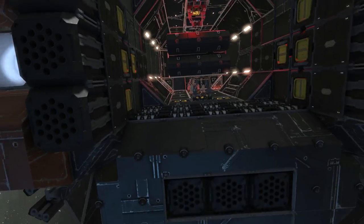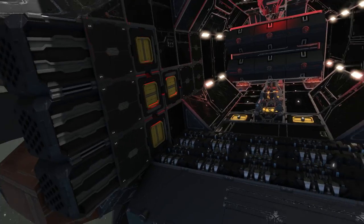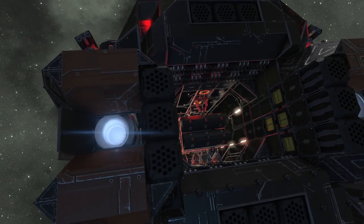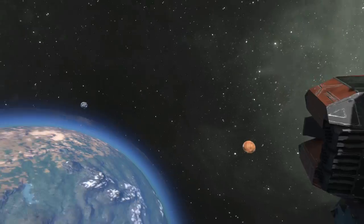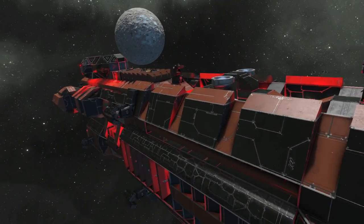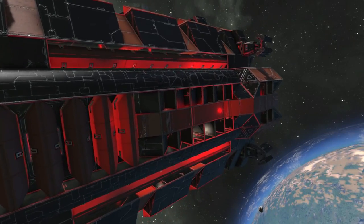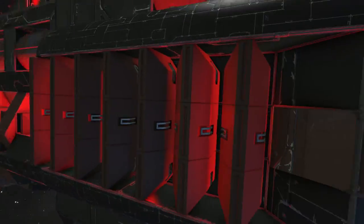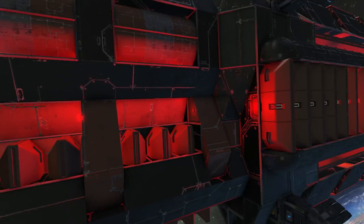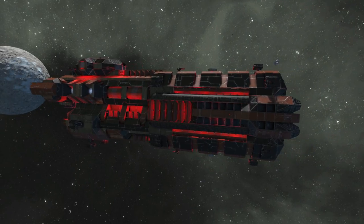We have some doors in the front that you can close, so you should be safe if someone attacks you. On the front there are many rocket pods for attacking or defending. On the side we also have some rocket turrets and some deadly guns. I really love the armor on the side with the blast doors and all the angles.